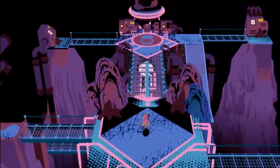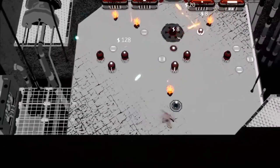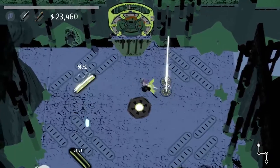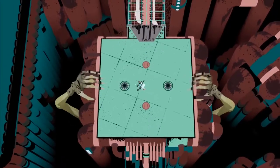No one has touched the machine in ages, so the Creature has had a lot of time to tinker and set traps for you to overcome. Some are action-focused, challenging your reflexes, while others test your logic and puzzle-solving abilities. Sometimes, even, the Creature will attempt to stop you itself.